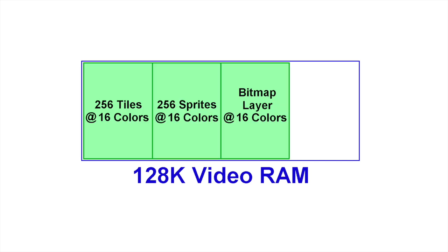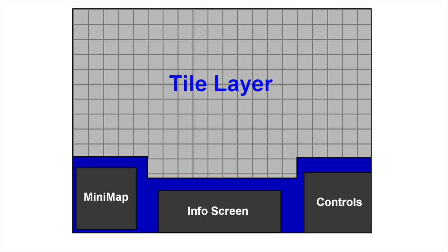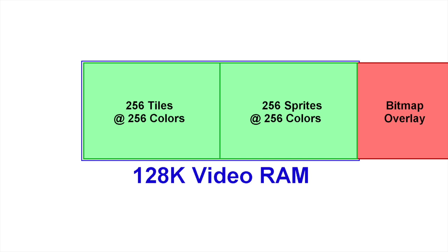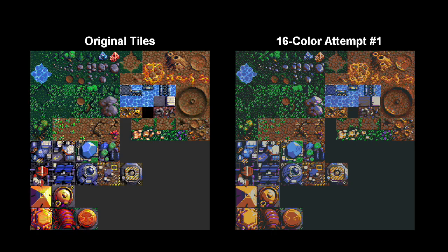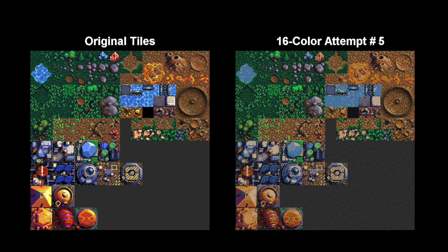Ideally, I need to be able to store 512 tiles along with a bitmap graphics layer. The reason for the bitmap layer is that I wanted to have a user interface overlay, much like modern RTS games have. So the RAM requirements for that would be 166K, and well, I just don't have much video RAM. So I tried to convert the graphics down to 16 colors all at once using various algorithms, but it just looked terrible as you can see.